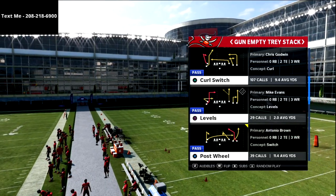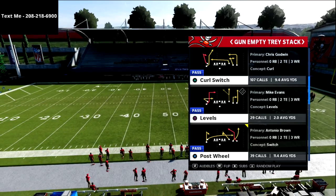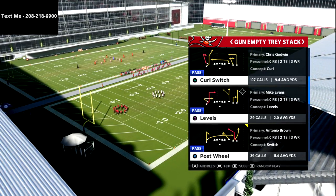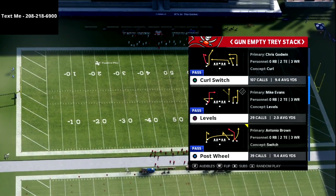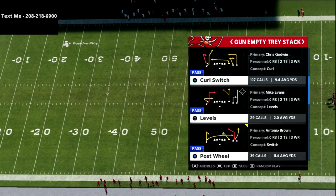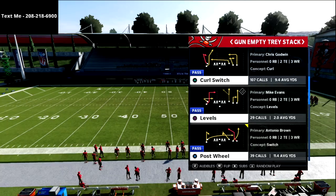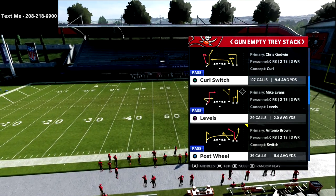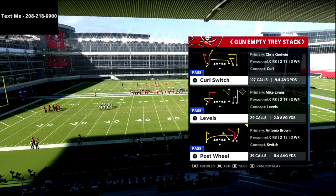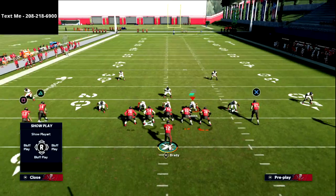We're going to start with this against the meta coverage, starting with Post Wheel. You don't have to have Hot Route Master, but I do recommend it — or Slot Apprentice — because you can get some really nice routes out of that. If you want my full Empty Tray stack offensive scheme or my full Steelers five-wide scheme, you can get that in the description as part of my True Fan membership, which is just five bucks a month. You can cancel anytime and get access to existing content plus weekly updates for offense, defense, and competitive pro player breakdowns.